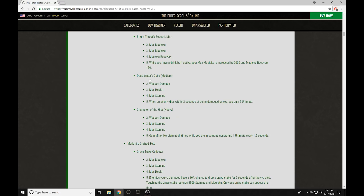We've got the Deadwater's Guile — Weapon Damage, Max Stam, Max Health. When an enemy dies within two seconds of being damaged by you, you gain five ultimate. This is going to be better for PvE. In PvP, this could be good for bombing if you're using an alt-based bomb setup. Champions of the Hist gives Weapon Damage, Max Stam, and grants Minor Heroism at all times while in combat — a stamina version for Minor Heroism. Stamina builds do have a lot of access to Minor Heroism already, and this is a Heavy Armor set.